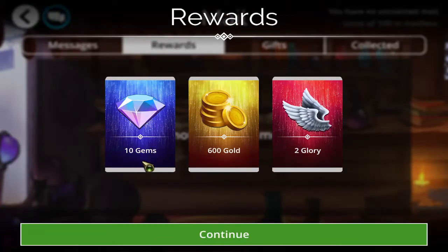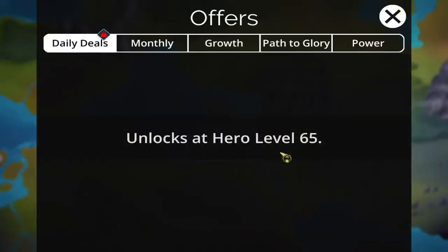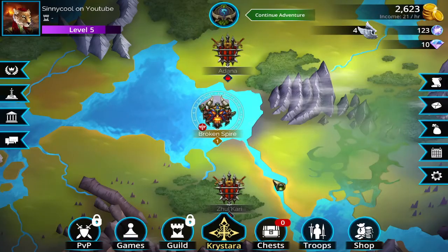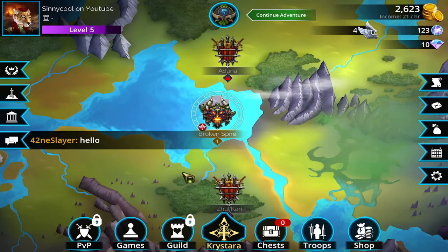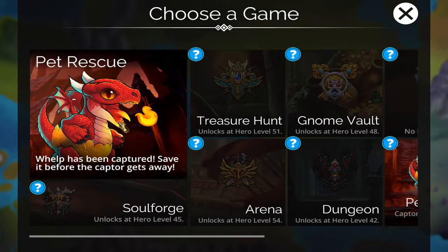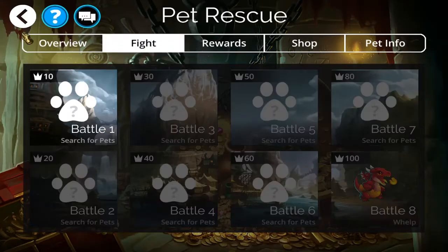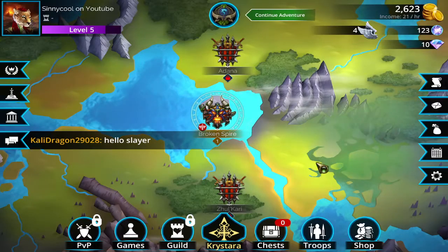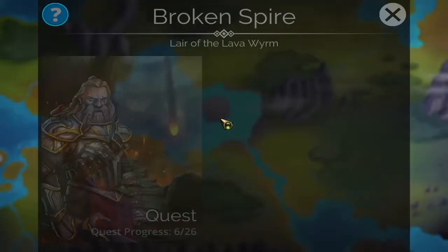We got 10 gems from our mail. Gems are really important — it's the premium currency in this game, the hardest one to get alongside gold, glory, and souls. We also got 600 gold and some glory. Offers unlock at level 65 — they really level-gate a bunch of stuff. We have a pet rescue available, but our current team probably can't deal with it. Pets are something we'll talk about later — you don't really need to worry about them this early.